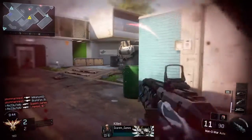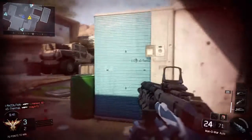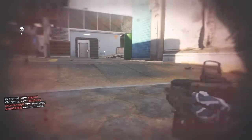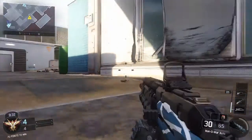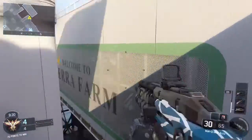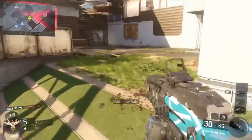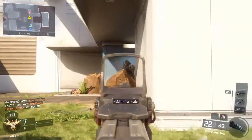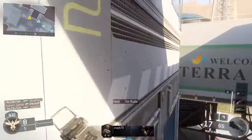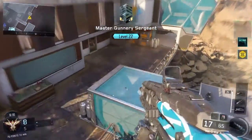I want to point out right off the bat here — the Man of War is a great gun to start off with. The beta just came out now for everyone, so if you're just starting and watching this video, I would definitely recommend starting off with the Man of War if you like playing with an AR. It's got a lot of stopping power. It doesn't have the quickest fire rate, but it just drops kids so quickly. You can see right now I'm just wrecking kids with this gun. It's really good, I really like it.